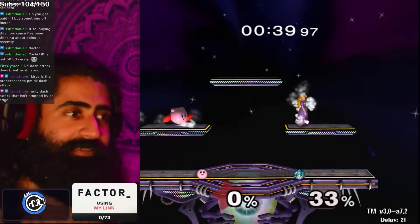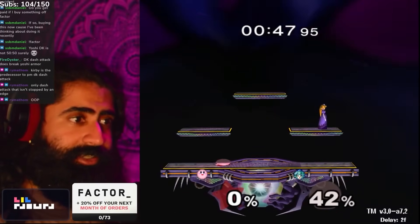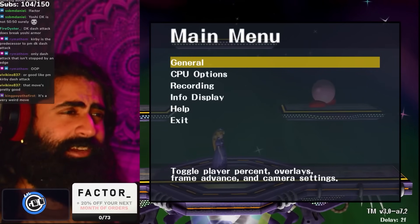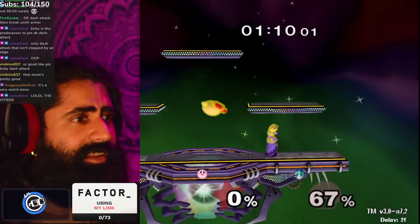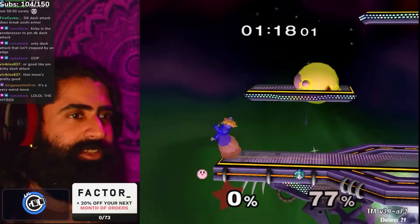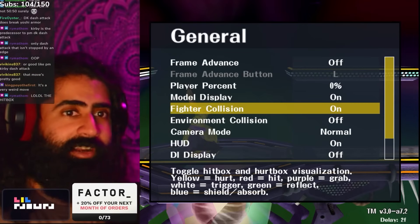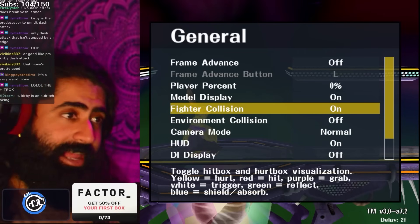The only dash attack that isn't stopped by the edge — that's pretty cool. If this dash attack was good like PM Donkey Kong's dash attack, going off the ledge wouldn't be so bad. But the hitbox is really bad too — it's only in front of Kirby, when it seems like it should be all around her. Really laggy, bad hitbox. PM Kirby's dash attack is very good — PM. Kirby is an eldritch being, but in this game its dash attack sucks.